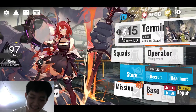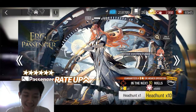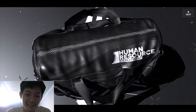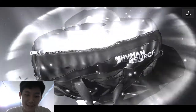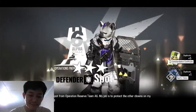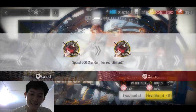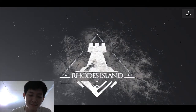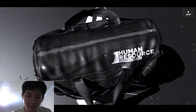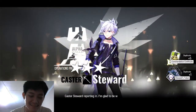Oke, sekarang kita akan coba gacha ya, sesuai dengan yang kalian tunggu-tunggu. Kita akan langsung gacha 1 kali dulu, kita buang dulu. Apakah kita dapet Passenger? Let's go, kita buka dan kita dapet bintang 3. Kita langsung pakai lagi dan kita buka, kita dapet bintang 3 lagi. Sayang sekali, harusnya bagusnya minimal bintang 4 supaya dapet tiket emas.